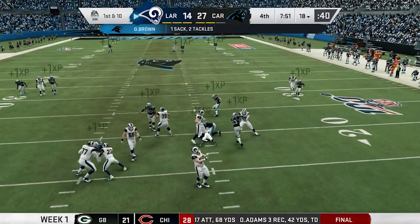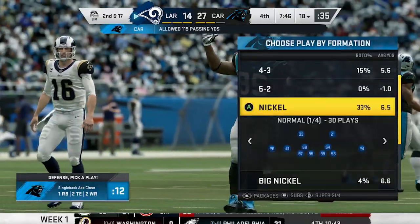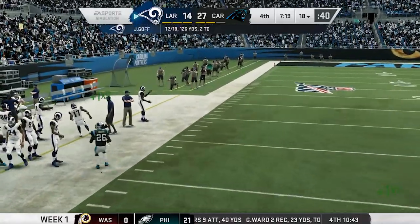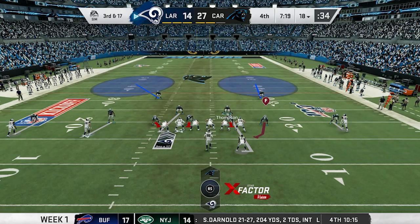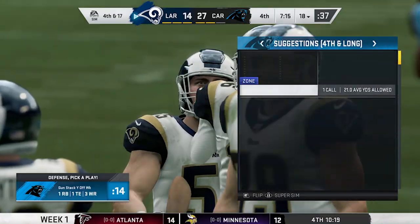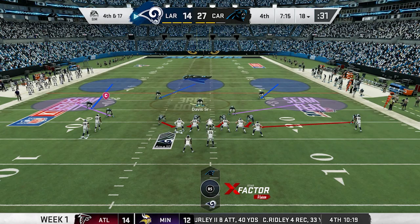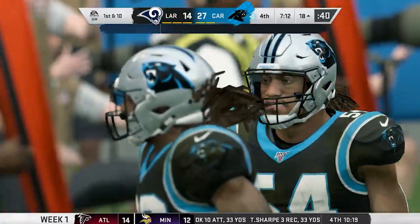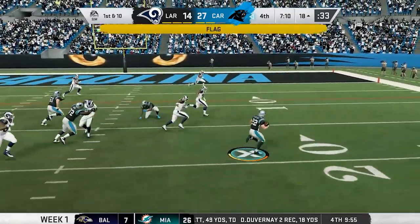On defense, Derek Brown gets a sack and celebrates with jumping jacks - exactly what we need from the big man. Jared Goff is not having the best day, with a slight misfire on second down. On third and 17 Goff misfires again, and they surprisingly go for it on fourth down. The corner blitz gets another misfire from Goff - an utter collapse. If Goff has a start like this against a Panthers team with low expectations, he'd be on a very hot seat.